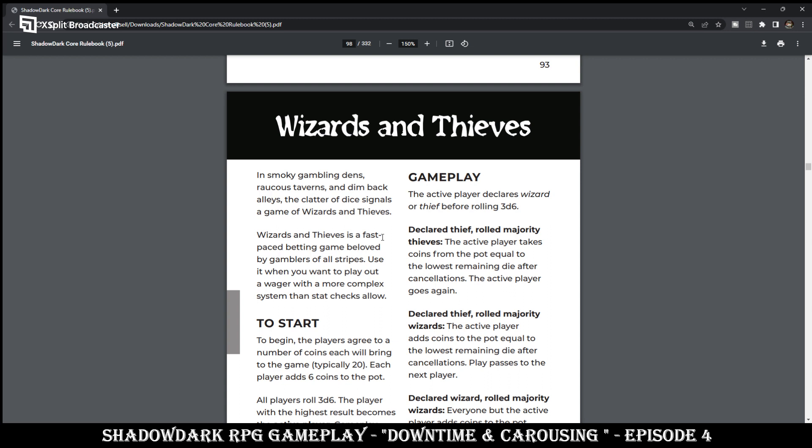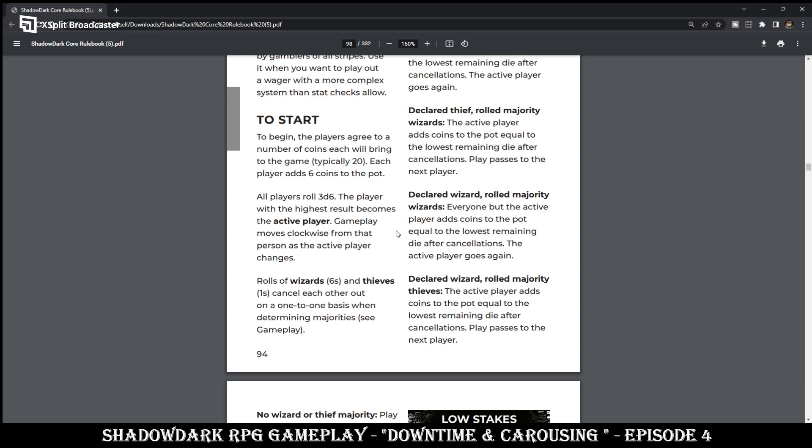Let's take a look at Wizards and Thieves. In the smoky gambling dens, raucous taverns, and dim back alleys, the clatter of dice signals the game of Wizards and Thieves. It's a fast-paced betting game beloved by gamblers of all stripes — use it when you want to play out a wager with more complex systems than stat checks allow. To start, the players agree to a number of coins each will bring to the game, typically 20. Each player adds 6 coins to the pot. All players roll 3D6, and the player with the highest result becomes the active player. Gameplay moves clockwise from that person. The role of Wizards — 6s — and Thieves — 1s — cancel each other out on a one-to-one basis when determining majorities.